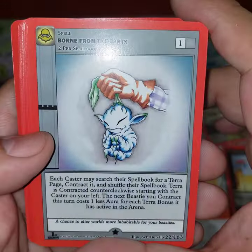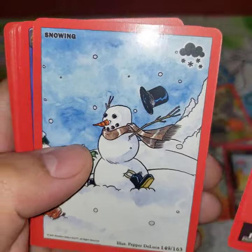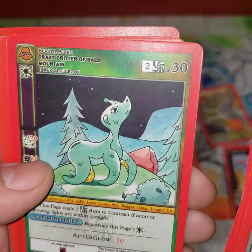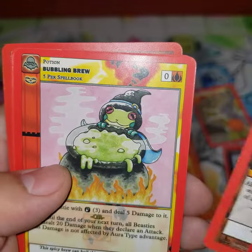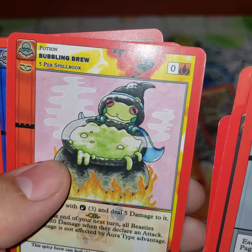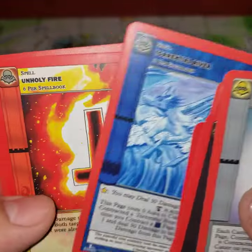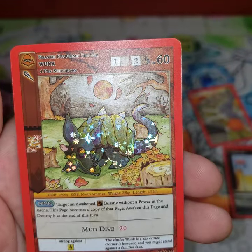One, two, three, four: Born from the Earth shadow token, Snow and Water Aura, Absorb Aura, Crazy Critter, Bone Mountain, Possession, Bubbling Through — that one's cute. Unholy Fire again, and reverse holo Wonk — from like a rock type.